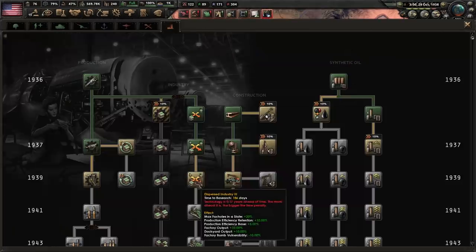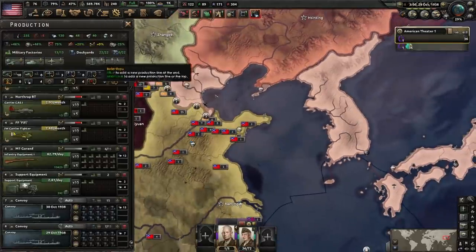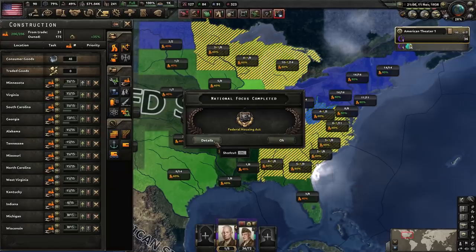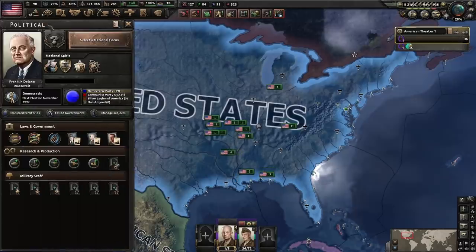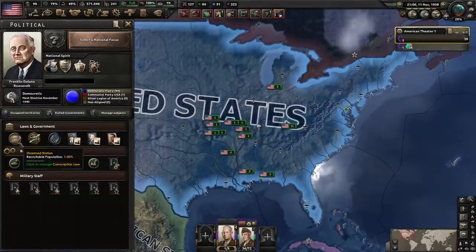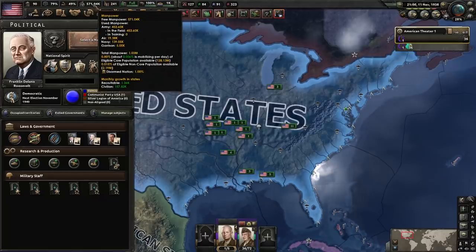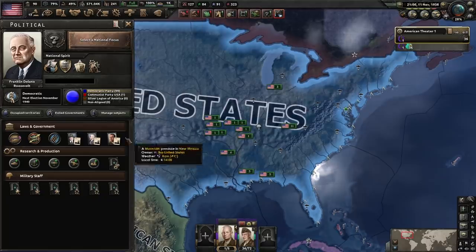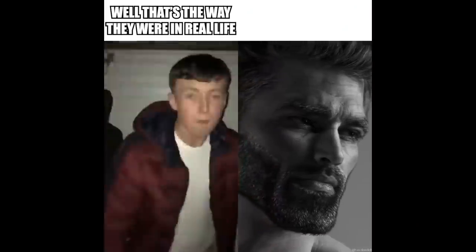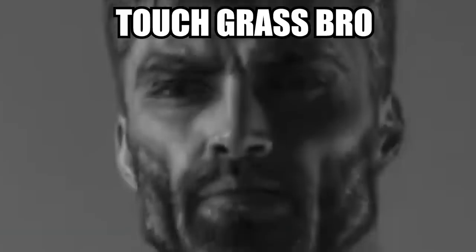That means we go for Dispersed Industry 3, and that also means we can go for a Flame Beast. The Housing Act is done — we're off Undisturbed Isolation. We have a fully-blown mobilized economy. Disarmament doesn't even matter because we've got half a million manpower at disposal and an actual decent-sized army. You'd think they'd nerf America more, wouldn't you? They're way too strong.